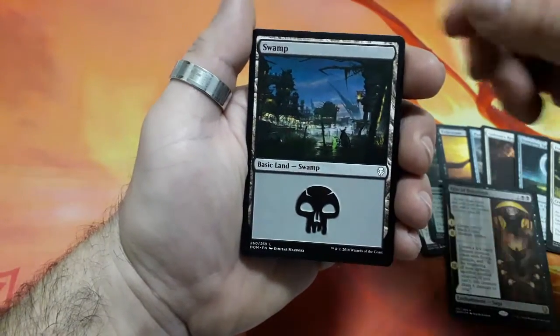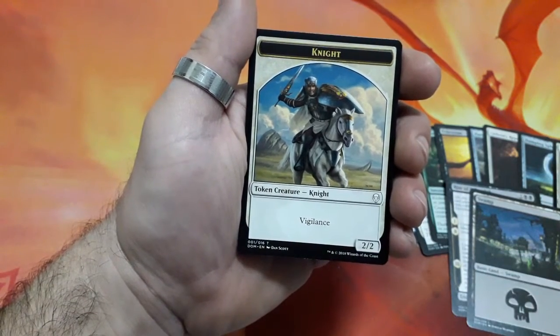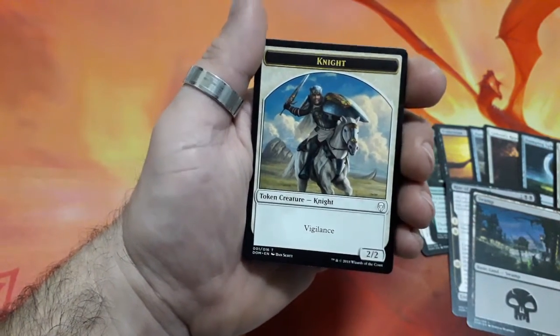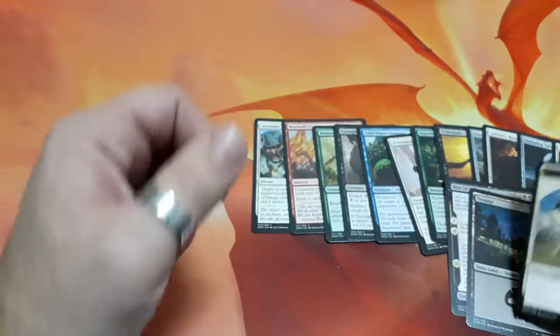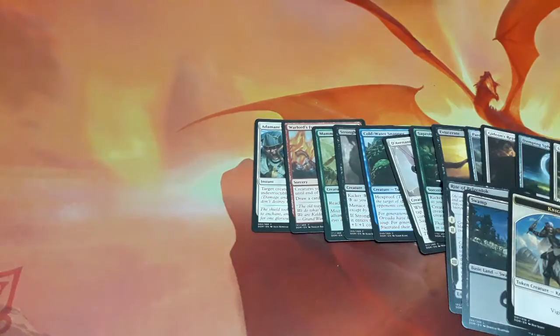And we have a Swamp. And finally, we have a Knight token creature with Vigilance 2-2. So this is what I have to share with you. I hope you like it, you enjoy it. Until the next time, see you!